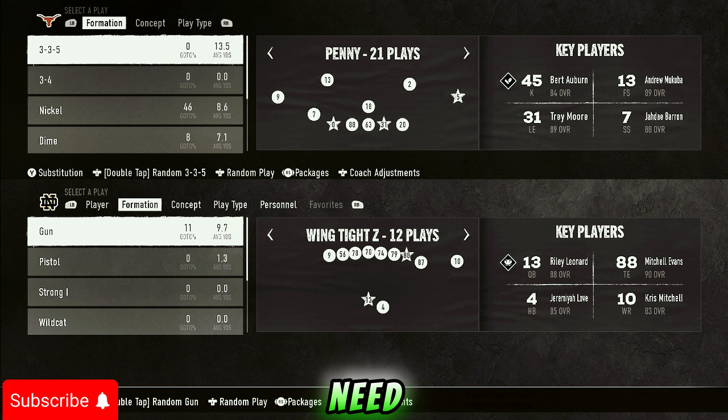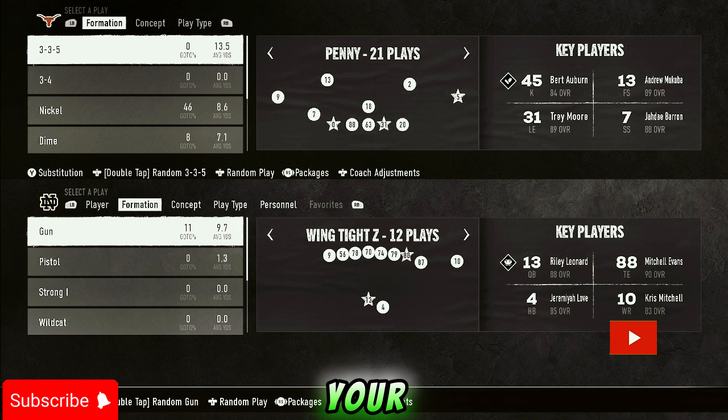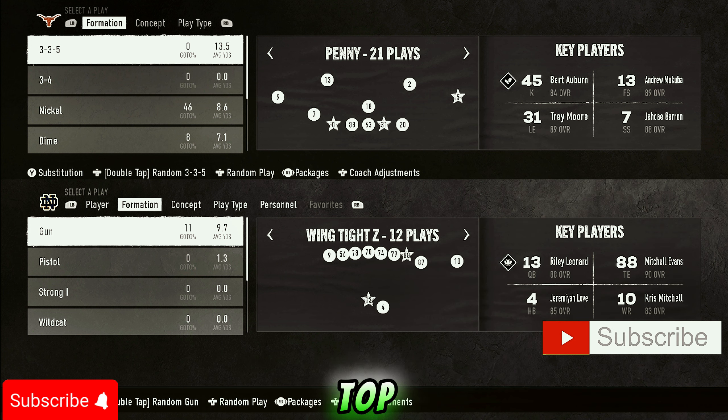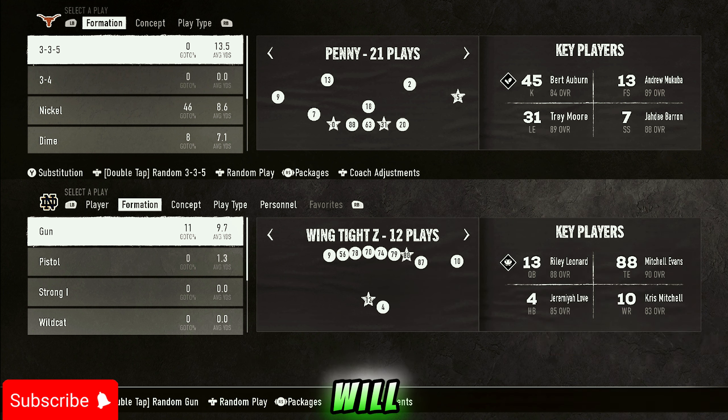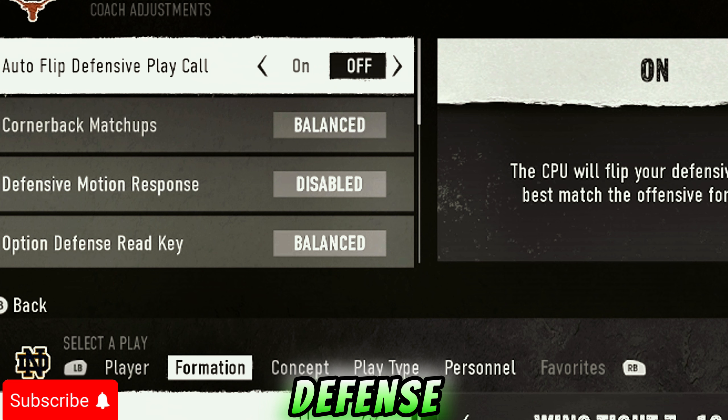Make sure you hit that like button and subscribe to the channel. Go to your coach adjustments — when you're in a game it'll be at the bottom of your screen. Click the right analog stick in and turn your auto flip defensive play call on.